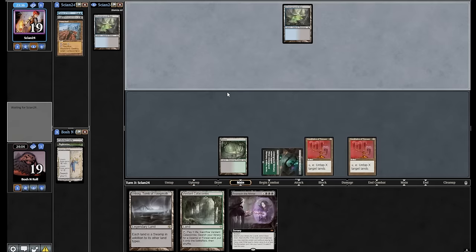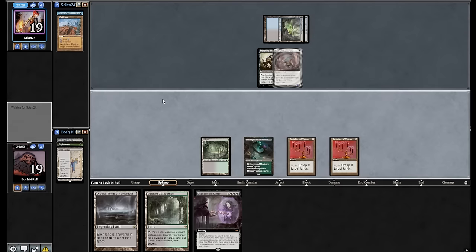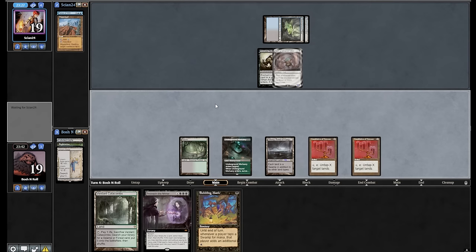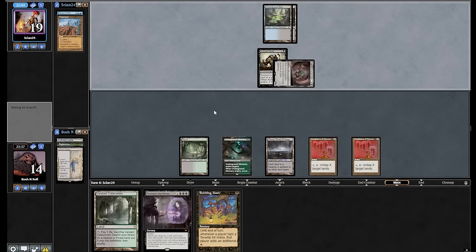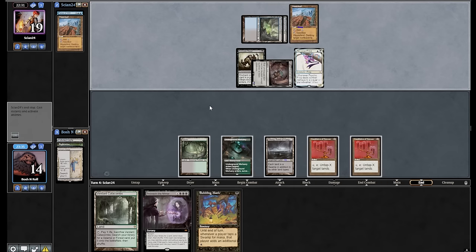I can untap Underground Mortuary if I want, and tap it for black or green. Animate Dead the Troll — we're on a clock, but it's an acceptable one. Bubbling Muck in the spot. But I think I want to lead on Urborg in case I draw Coffers, rather than just fetch a Bayou out of my deck. I only have the one Surveil land and I've already used it. The Troll puts me to 14. Currently my plan is to Beseech for one of the draw fours and just hope I don't die. I did not want to see that Wasteland.